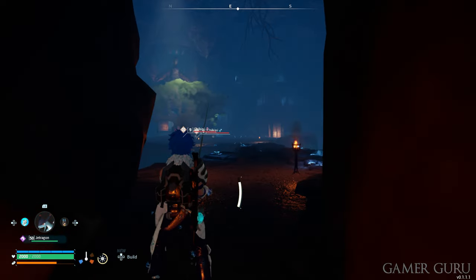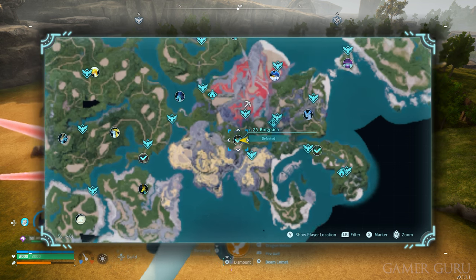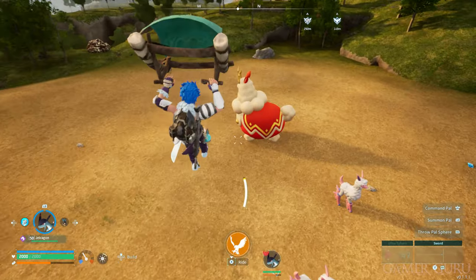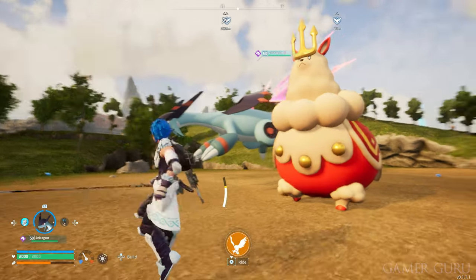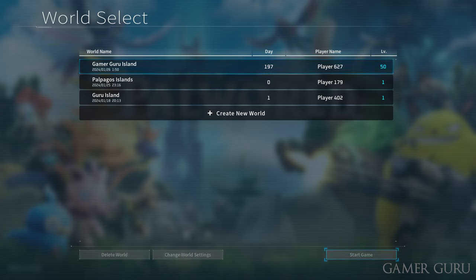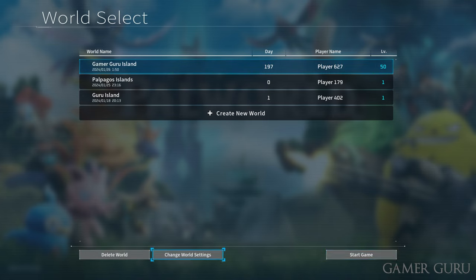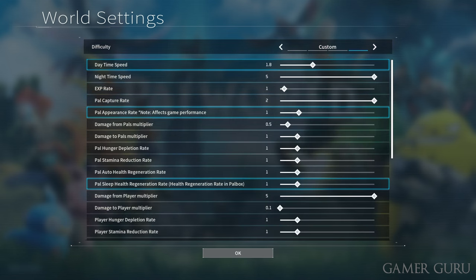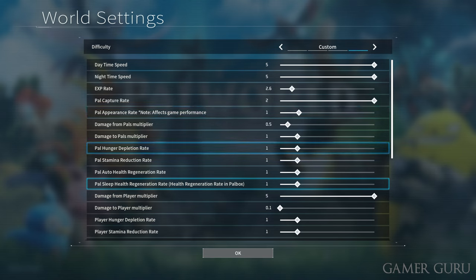If you're wondering about the respawn times for alpha world bosses — the ones with their very own icon on the map — they actually respawn after one exact in-game day. How long an in-game day lasts depends on you, as you can alter the day and night length. To farm these for legendary schematics, for example, go back to the main menu and just before starting the game again you can click to change the world settings. These are pretty much cheat codes — you can change how much damage you do, how much damage you receive, your catch rate, your XP gain rate, and much more — so be careful what you change if you don't want to affect your experience. For farming bosses, making the days and nights shorter is really useful.